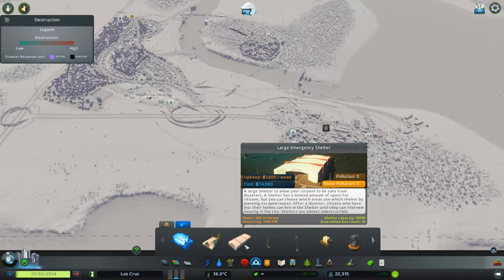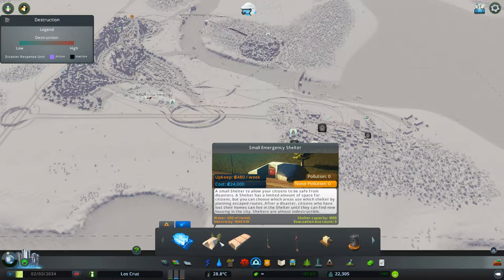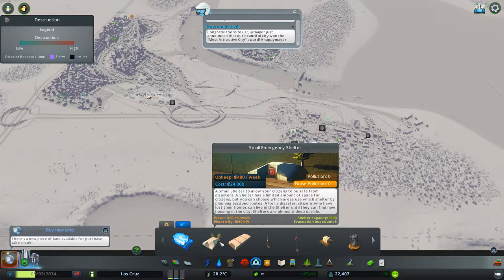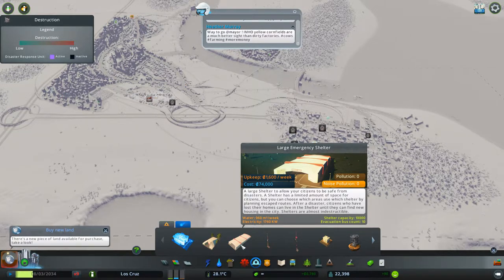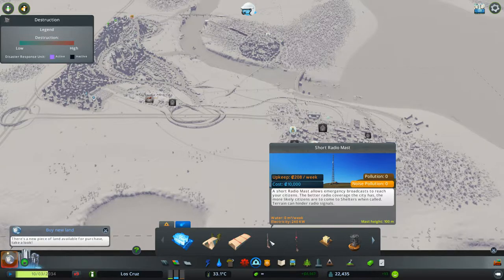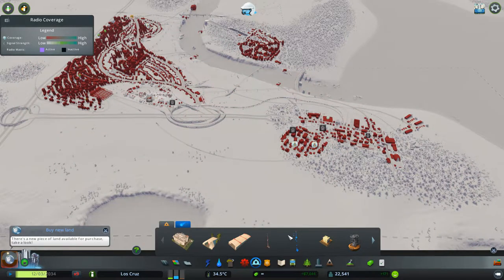The large shelter can take 10,000 people, and the small shelter can take 1,000 people — very important to know. They also contain different numbers of buses: the small one has 5 buses and the large one has 10. The bus goes out and collects people, and you can actually create a route for the bus, which is quite cool.